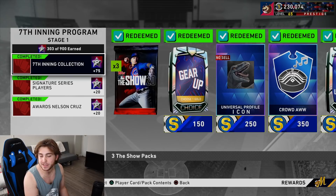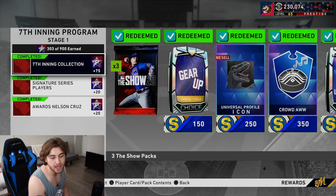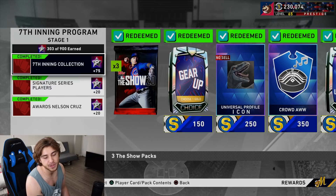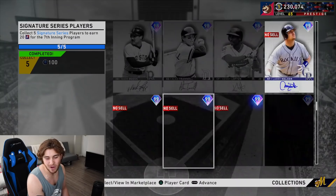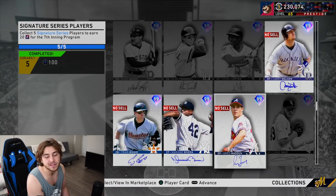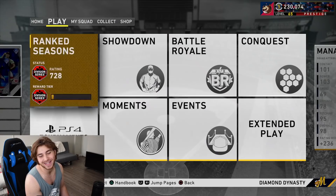If you guys got the voucher, that's gonna get you a lot of progress. With the method we're using it is very fast, so you don't really have to get it - but it's gonna save you multiple hours. You don't need to spend like 260k. The signature series players - I'm pretty sure there's five free ones: Hoffman's free, Newhouser's free, and then if you guys picked up the Satchel Paige or Jackie Robinson you're pretty much already gonna have five. Make sure and collect those.